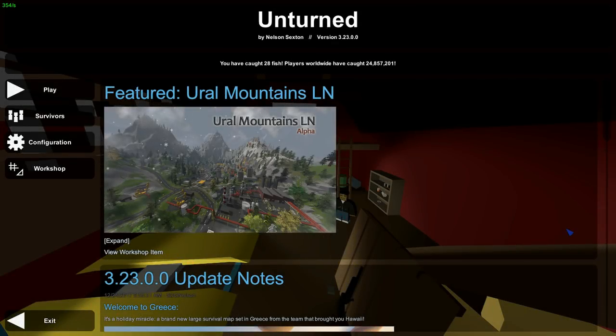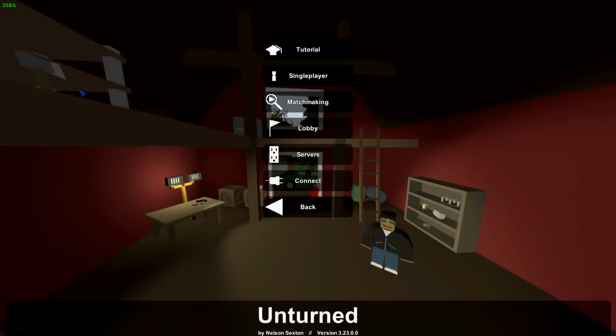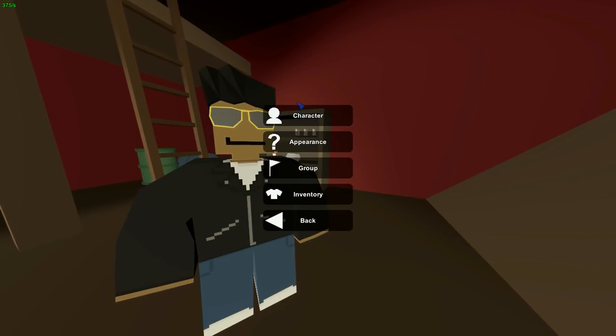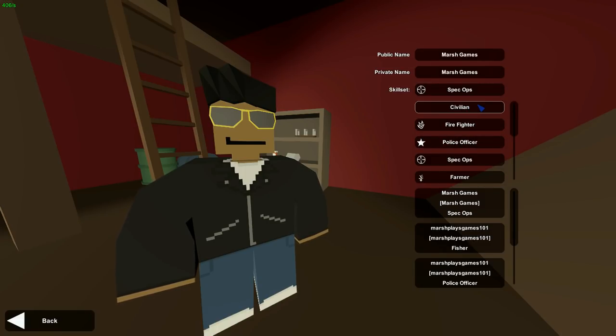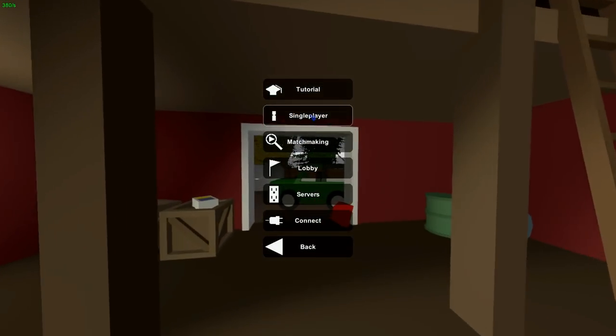Hey guys, Marsh Games here and welcome back to another Unturned quest video. We're trying to do some more quests in Greece. There were a few bugs last time, but I've been getting comments saying you need to change your job. My character is spec ops, but some people say as a civilian you can do different ones, and as a chef you can do the chef job in the Omega stronghold.